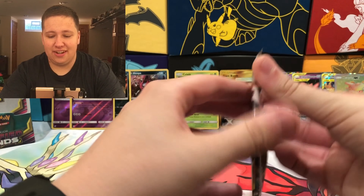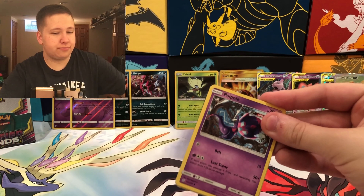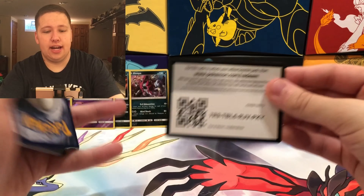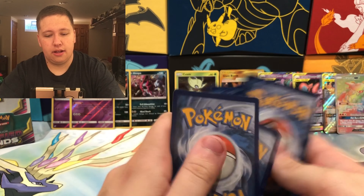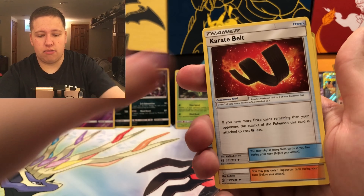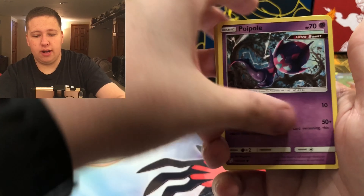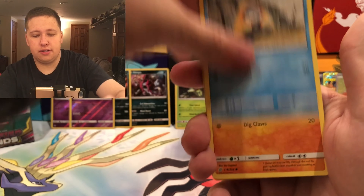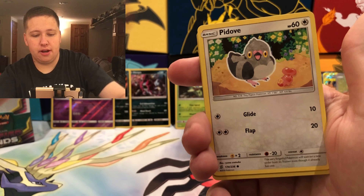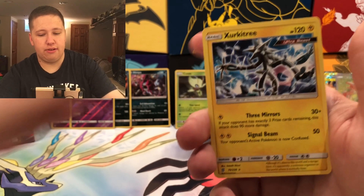Pack twenty-four is a Deoxys and Espeon pack — we've already pulled that card. This box is insane. Fairy Energy, Karate Belt, Grimsley, Pukumuku, Poipole, Snorunt, Drillbur, Dwebble, Pidove, a Dratini Reverse, and then another Zirka Tree Regular Rare.